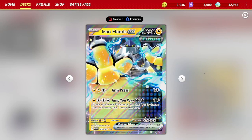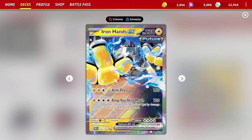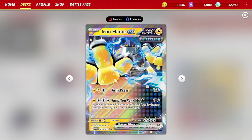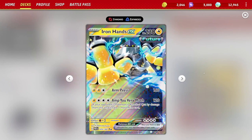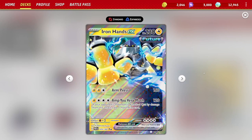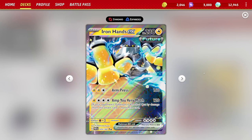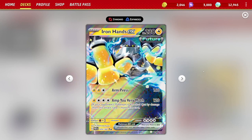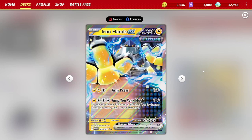It's actually Amp You Very Much — what a name for an attack. It does 120 damage for four energy. You might think that's a whopping cost, but the trade-off is much more valuable. If your opponent's Pokémon is knocked out by damage from this attack, you get to take one more prize card. Historically in the game, there's always been some sort of ability or attack that allows you to alter how many prize cards you can take — usually one extra, sometimes one less. Iron Hands brings that to this format in Scarlet and Violet.